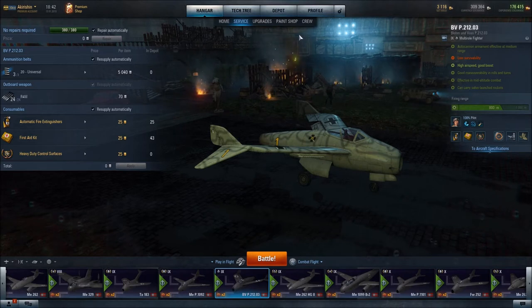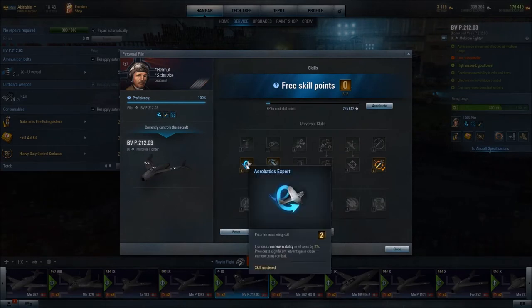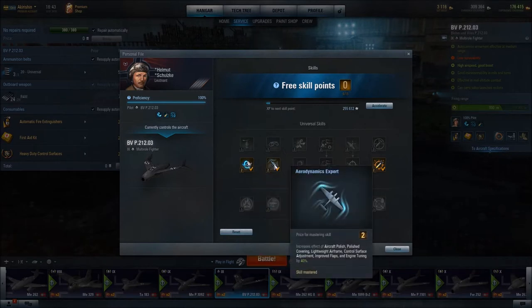In terms of pilot skills, I have gone with Aerobatics Expert for increased maneuverability in all axes by 2%. So that, along with the other similar upgrade we have, gets us to 5% on that. I've also gone with Aerodynamics Expert because it increases by 40% the effects of our Lightweight Airframe and Control Surface Adjustment upgrades.